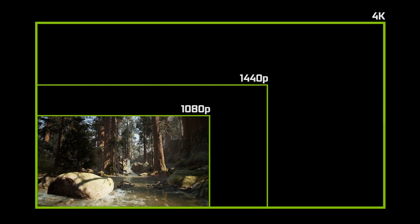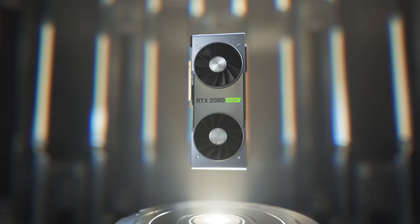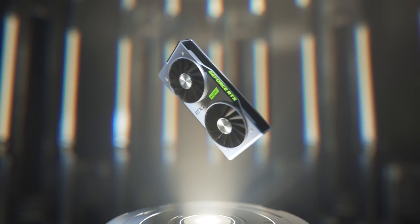We can now render an image at 1080p and DLSS will generate a beautiful looking 4K image for you. In addition, we've made the neural network run twice as fast by utilizing the tensor cores more efficiently. As a result, you can now use DLSS across all RTX GPUs and all resolutions.